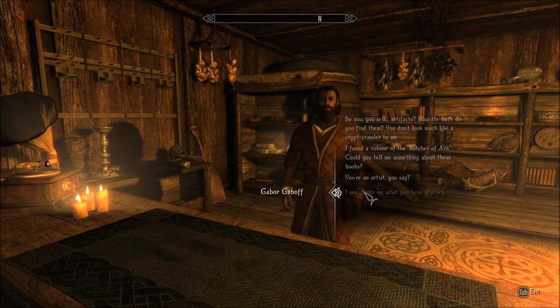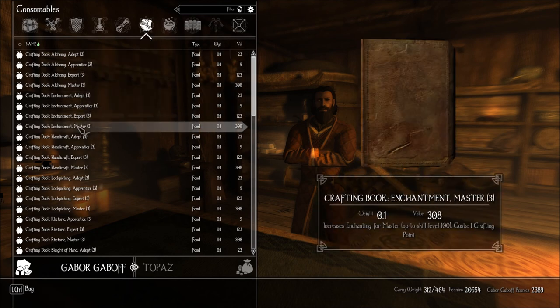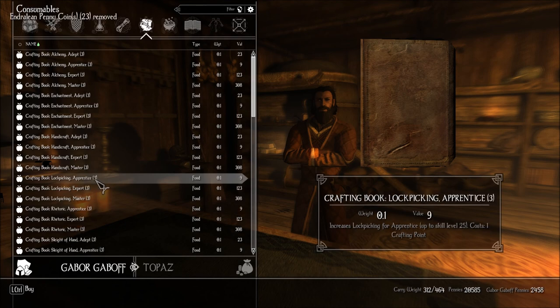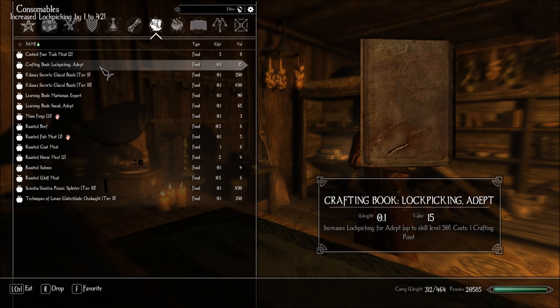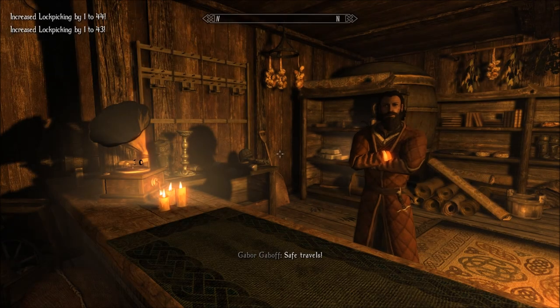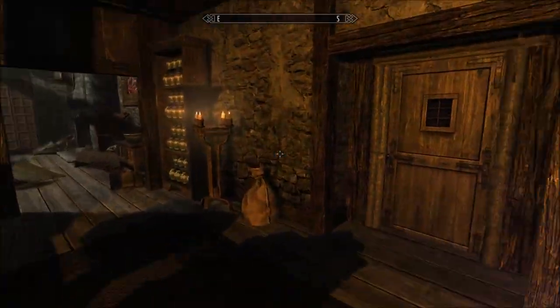I might have bought the wrong books from you. Of course I bought the wrong books from you. Crafting book. Sorry, that was loud. Lockpicking adept. Yeah, I bought rhetoric. What's wrong with me? Lockpicking adept. So lockpicking is at 44 now. And I have two more to use, but I don't know where to get the books from.